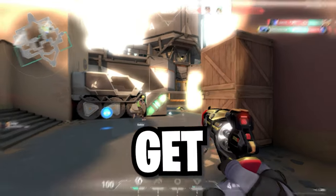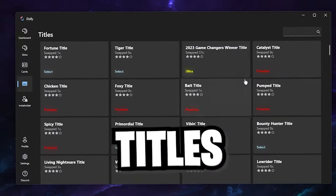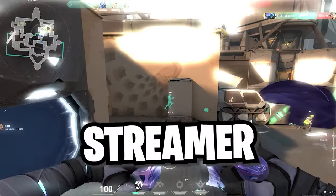This skin changer allows you to get any skin, instalock your favorite agents, change your player cards and titles, and features a whole profile editor to change your rank, level, and much more, which makes it perfect for trolling your friends or streamers.